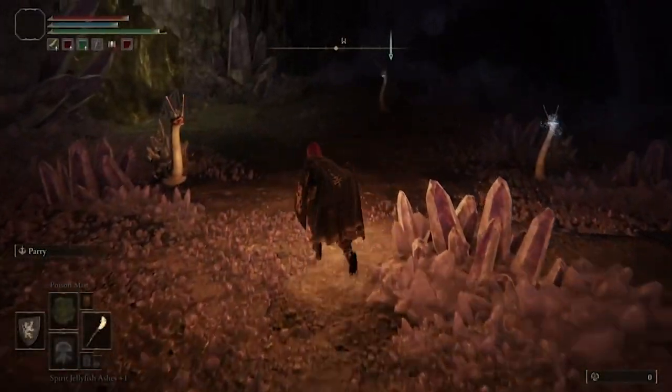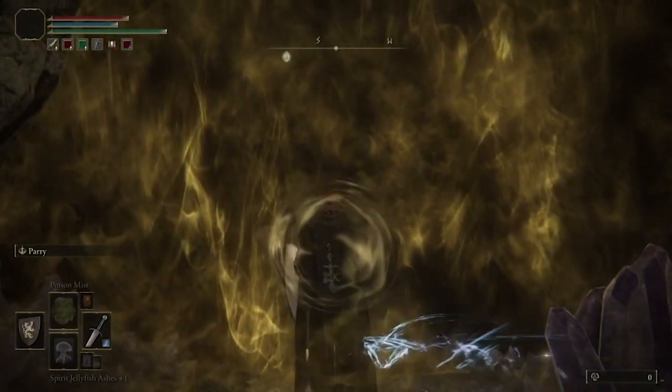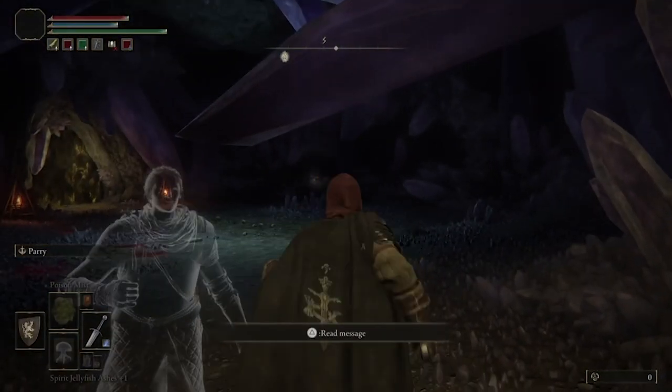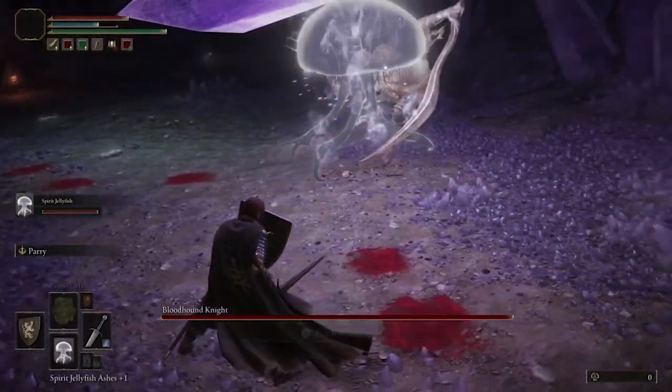Welcome to the Ogles channel. Thanks for watching today. Today let's talk about how to cheese the Bloodhound Knight in Lakeside Crystal Cave in Elden Ring. This is probably the second time you've encountered this knight, and he's a little bit easier this time than he is when you encounter him the first time.